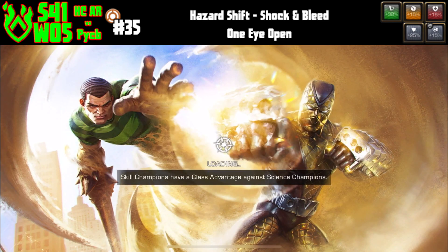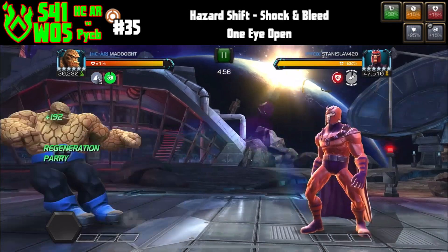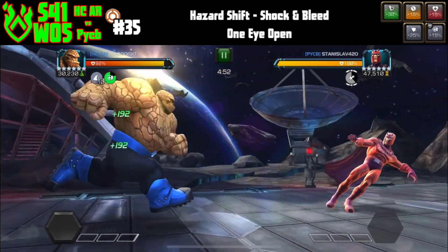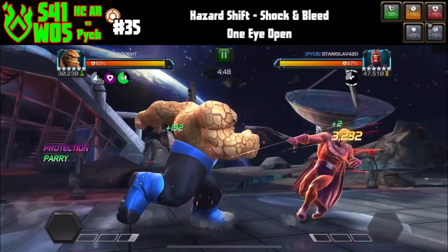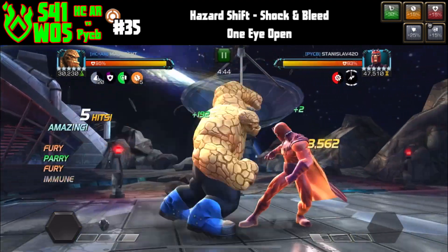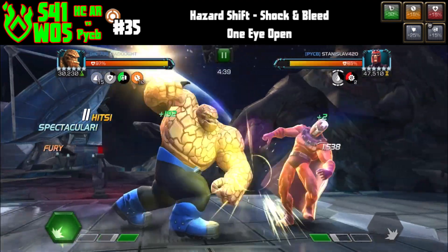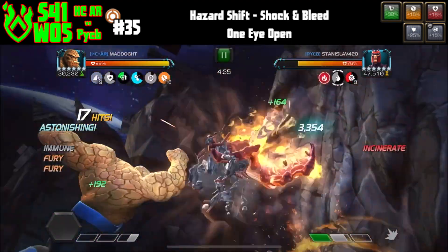It's got One Eye Open, so any damage done while under the stun gets reflected back. Thing can bypass that with protection, and that's how I like to start out these fights. I'm going to parry four times, build up my rock stacks to max 20, then parry heavy to trigger protection. I can damage him while under the stun, he'll come back at me, I can parry and combo him again. Protection is going to save me from getting any damage back on that, which is awesome.